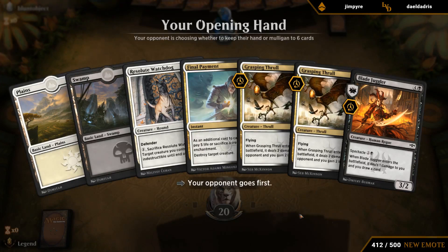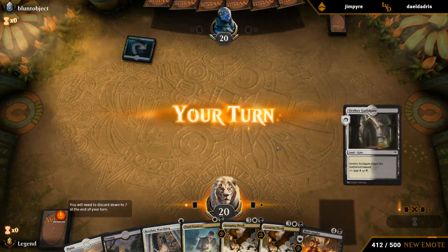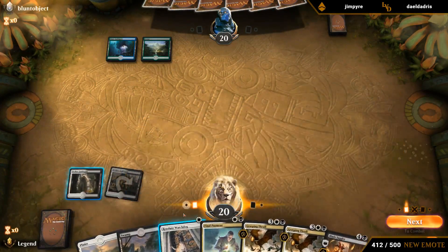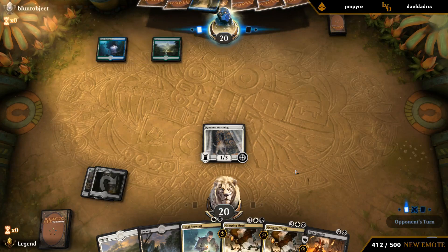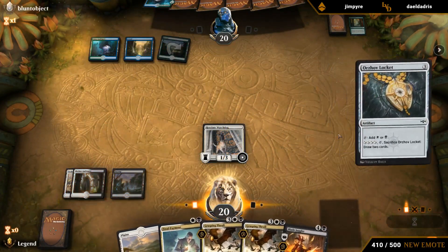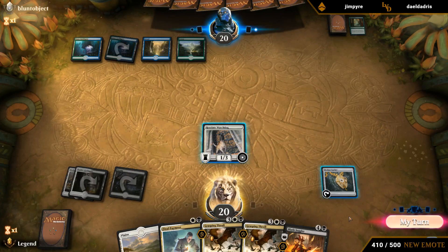This seems like a keeper — again, kind of seeing Blade Juggler being a little awkward without two-drops, but on the draw we could draw a two-drop and two lands. We've got a Final Payment as removal to keep us alive. Locket was a nice draw. Do they have a Quench? Maybe, but they decided not to play it there. Don't really have a great way to play around Quench here — just have to run something into it. I guess now I'll play Quench to set up our Juggler next turn, and if they want to spend a three-mana counter, that's fine by me.